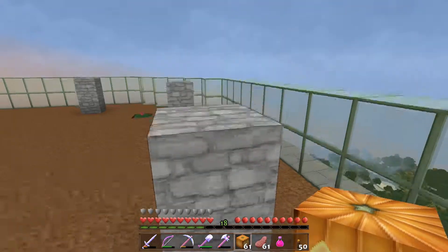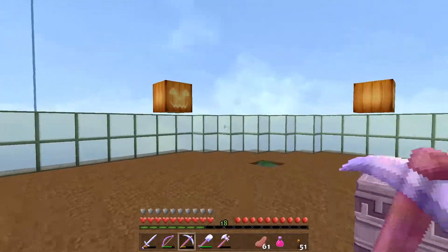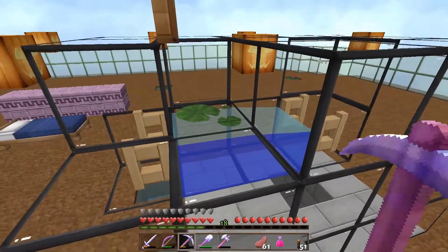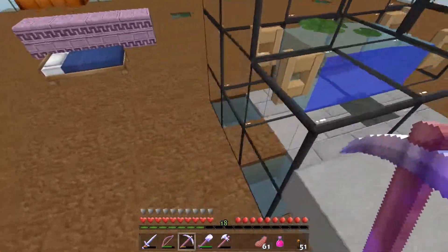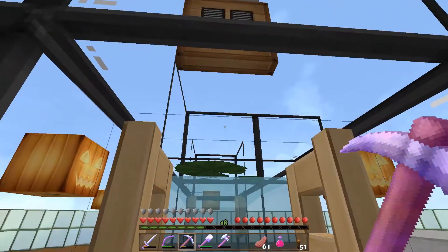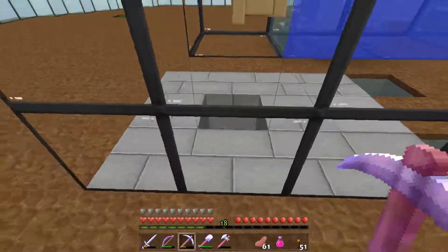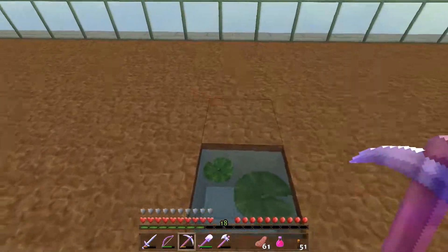I went ahead and got the walls put up, the lighting put up with jack-o-lanterns, and I've got a lot of the center area where the hungry villager will hang out set up as well. This right here on this lily pad is where the hungry villager is going to be hanging out. Down below, this is where the farmer villager will walk up and try to throw food to the hungry villager, which will actually land in this water stream and carry it over to this drop chute, which will land down into a water pathway connecting to the one we already have set up down below by our villager breeder.